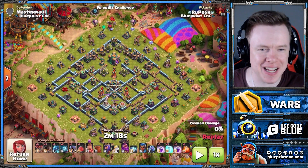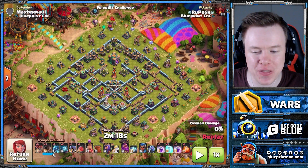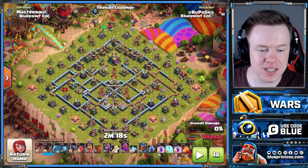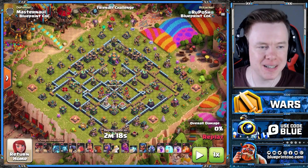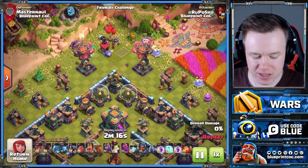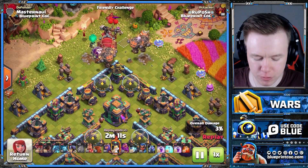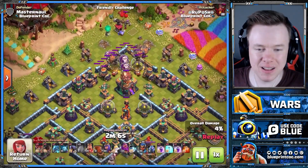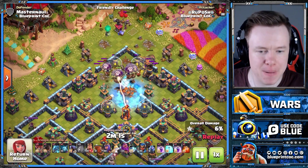E-Drags again at Town Hall 14. Worth noting the addition of the Rocket Balloons — you'll see why they're included in this army, it makes it really strong. He's already placed two regular balloons and then two rocket balloons up the top, and essentially we're clearing a path for us to Blimp the Town Hall. If there are any seeking air mines there, the rocket balloons would have found them. Then the Blimp's going to land on the tunnel, and we're going to use a freeze spell to be 100% safe about it.